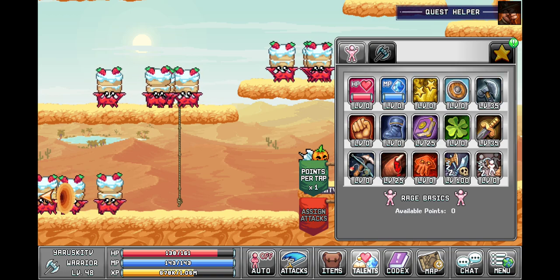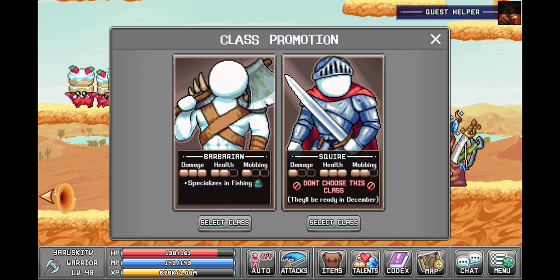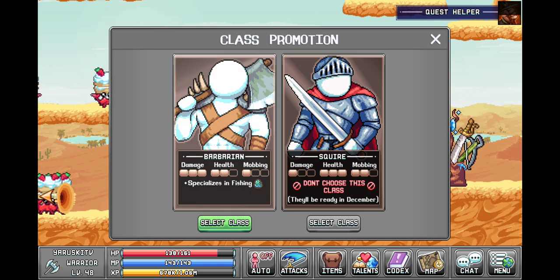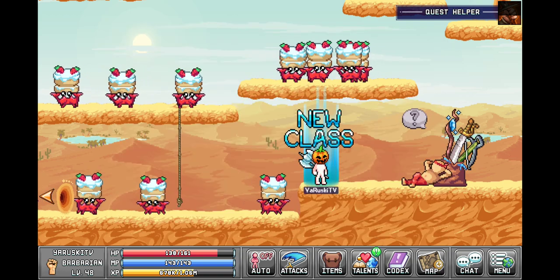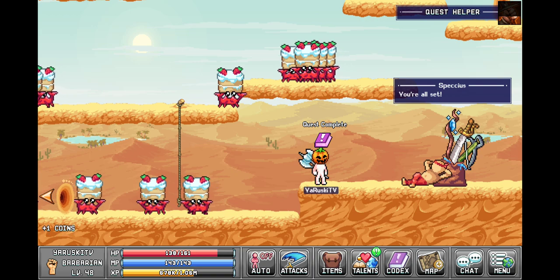So basically every time you level up, you get talent points here, here, and... We are Barbarian today. Ta-da! I am now Barbarian.